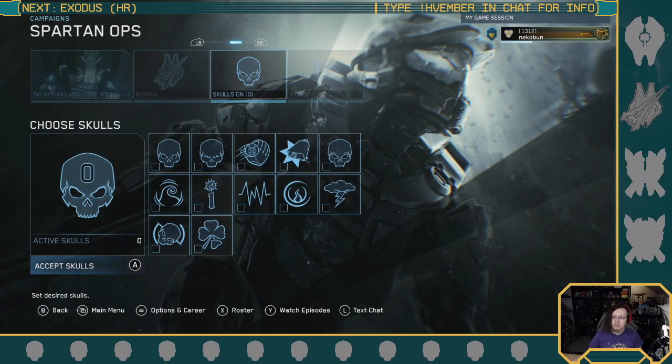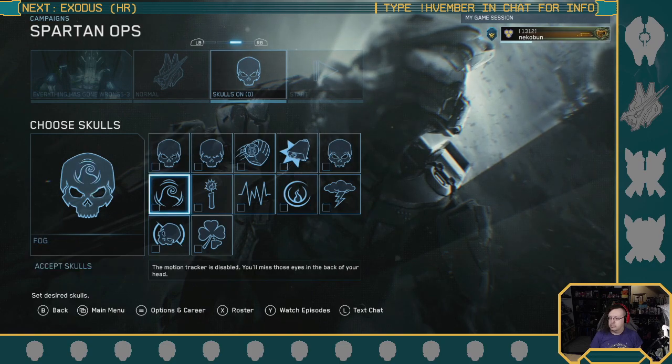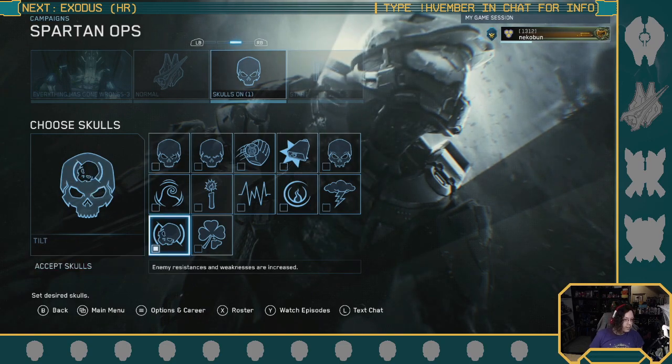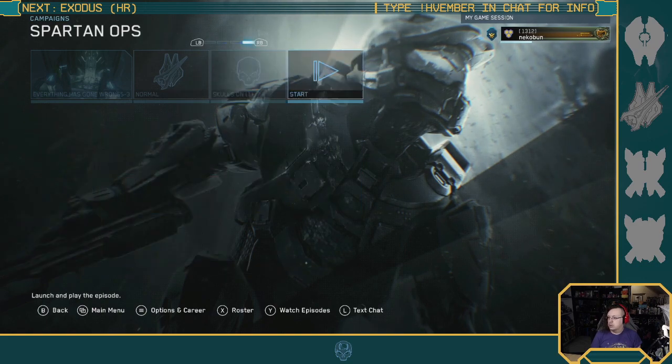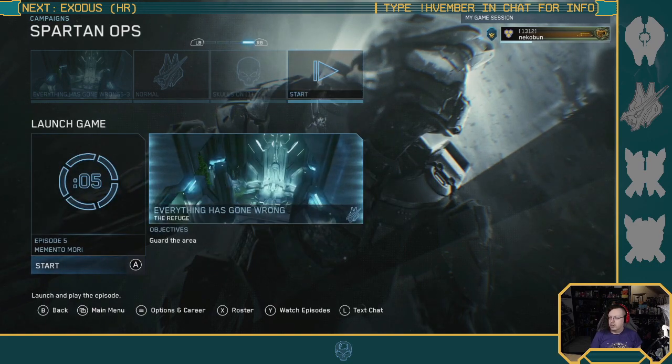Skull number 11, right — Tilt. That's not so bad. Okay cool, Tilt is on, so just remember to plasma before you shoot — unless it's all going to be Prometheans anyway, so who cares. Alright, let's ride.